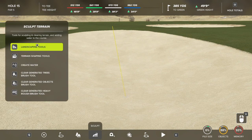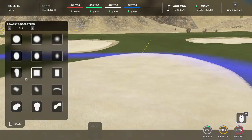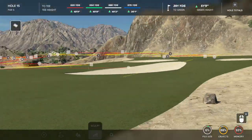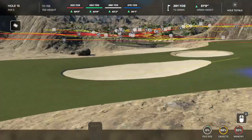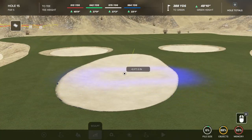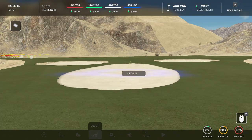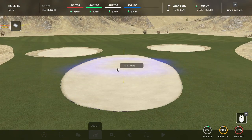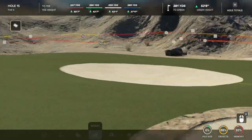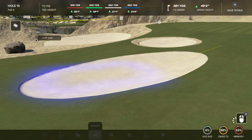What ends up happening is people get to this point where they have their flat bunker. They think they can just come in with the flatten tool and click to flatten the whole thing, but that ends up creating a huge hole in the ground. There are two ways to get around this. You can still use your flatten tool, but you have to keep in mind that you need to bring this up a foot — you need to have this raised at a foot. So come up here to the front of the bunker, raise a foot; come to the back of the bunker, raise a foot. What this does is it keeps your bunker flat while keeping that same elevation without deepening your bunkers.